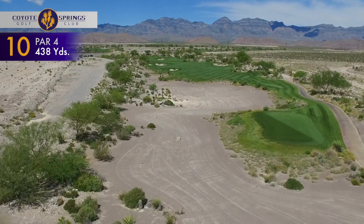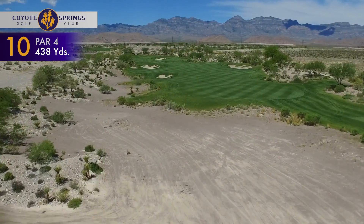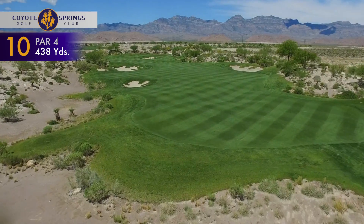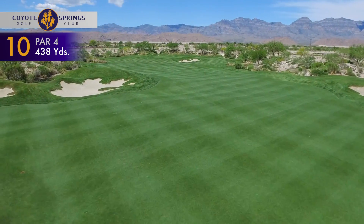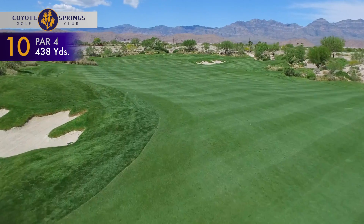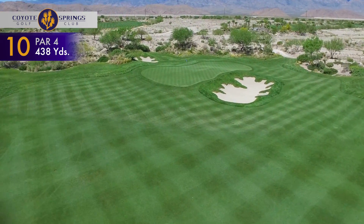The 438-yard par 4 tenth hole plays uphill, but offers a generous landing area for the drive. Most players will aim their tee shot to the right-hand side of the fairway to maximize distance. From there, a mid-iron will be left for the approach to this ample green with plenty of room for error on either side.